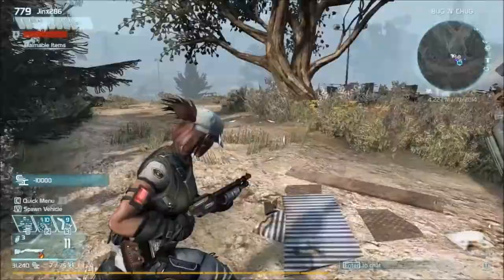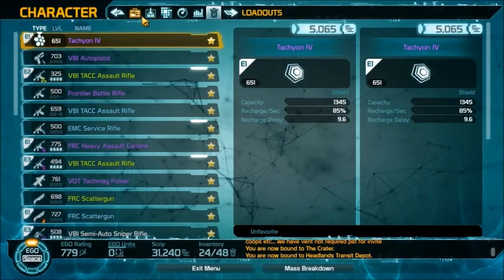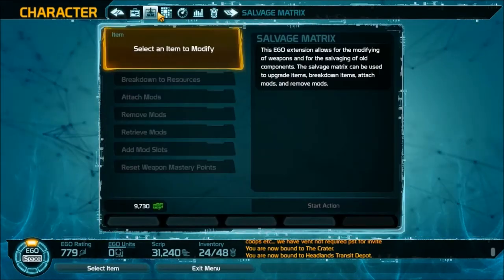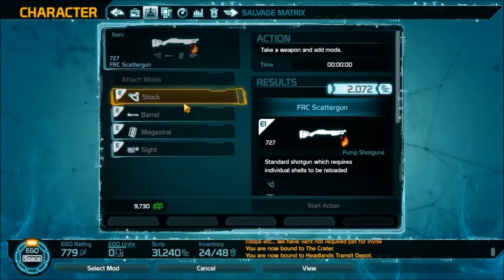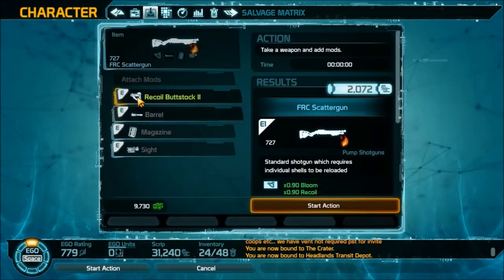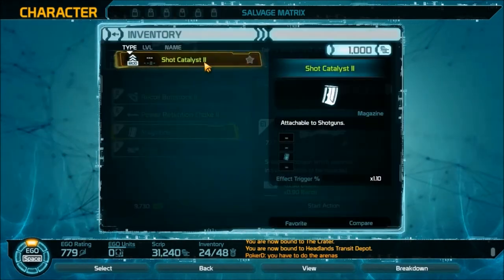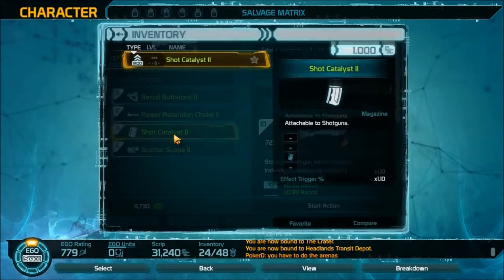I hate that buying something brings you back to the top of the list — it throws me off. For the last polarity slot I have melee damage, which isn't really useful, and recoil and bloom, so I'll pick up the recoil and bloom. As you can see, I only spent about 10,000 here instead of 24,000 — much cheaper than synergy modding.